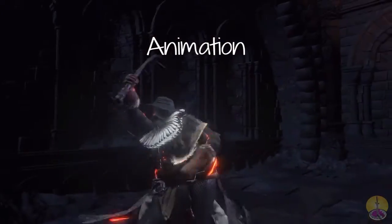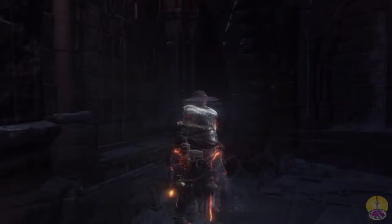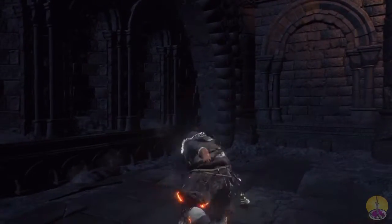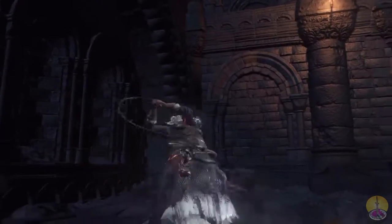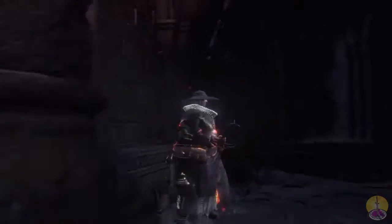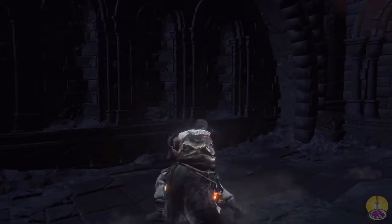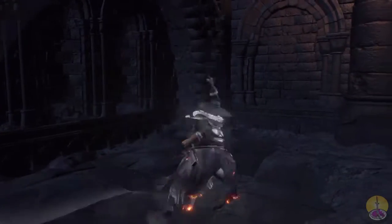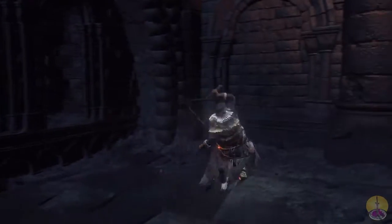The animations: the basic attack is the basic whip slash — these are all slow, slow attacks, which is my main problem with the weapon. The power attack is a very heavy horizontal strike. The two-handed power attack is more of the same, just a little bit faster. There's no follow-up with the power attack, as demonstrated. And then you get the sprint attack, which is a quick whip.